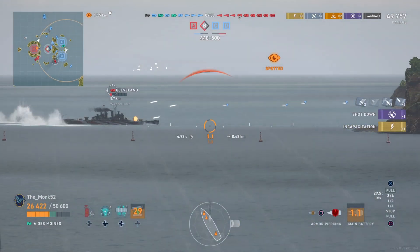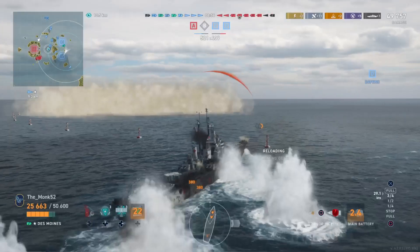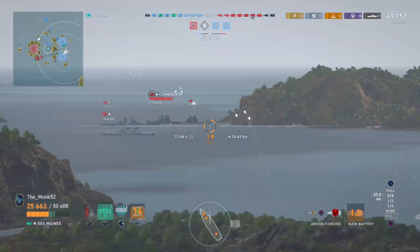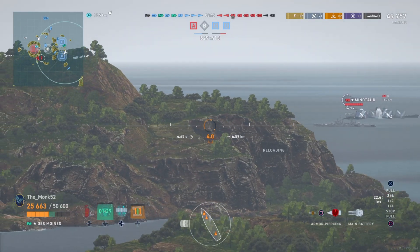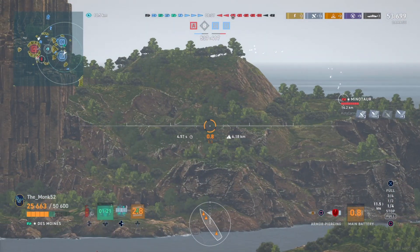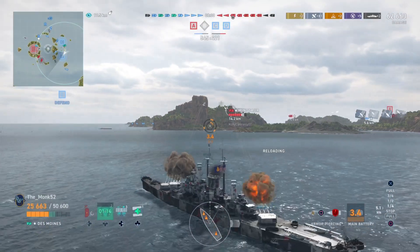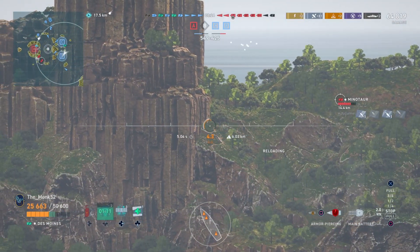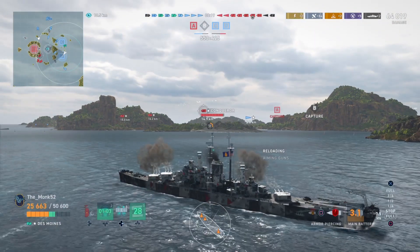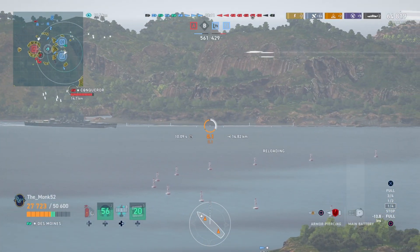We've got him here — he's dead to rights. And then a killsteal comes in and steals the kill — really annoying because he was giving us quite some bother. Now we've got a great position; we're not spotted because of island cover and we can just absolutely tear apart anything that comes into the B cap — the Minotaur, the Conqueror, they are just getting pounded down. Islands don't mean a thing to the Des Moines. At 14 kilometers the shell velocity is actually insane. Unlike any other American boat, you don't actually have to give much lead at all.